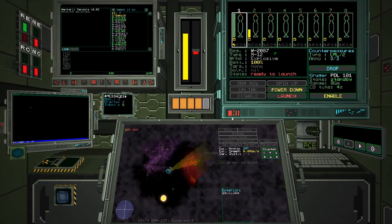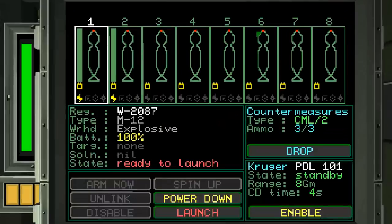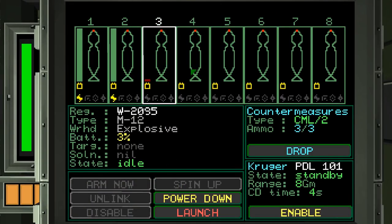The way torpedoes work is: you spin them up, get a target, then launch and they home in on it. You can also launch them as a dumb warhead with no target set, and they'll lock onto the first thing they detect — which can actually be you. There are advanced tactics like towing them behind you like Galaxy Quest, but I wouldn't recommend that if you're not familiar with the game.